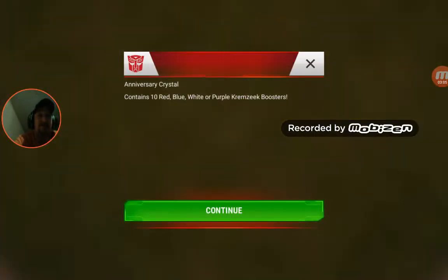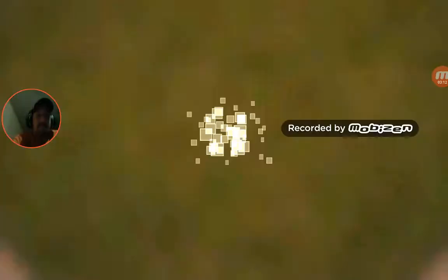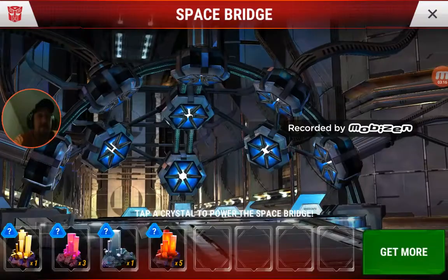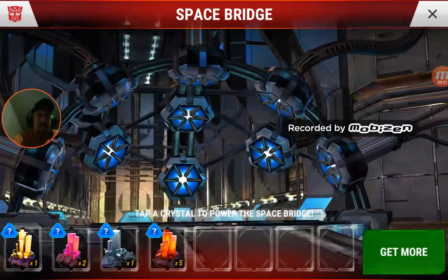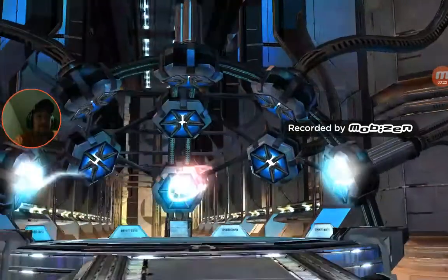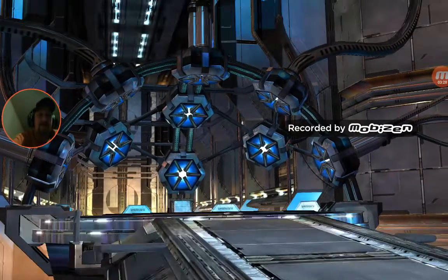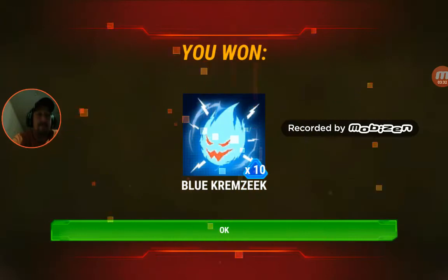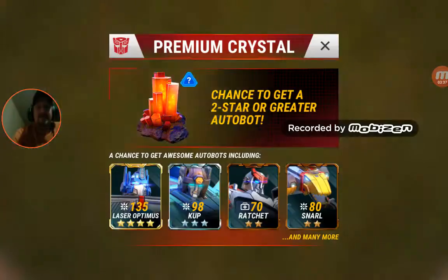These were the anniversary crystals — I'm not excited about them, don't really care about them, but we'll go ahead and take them. We got 10 blue, then 10 purple, 10 red — and is it going to be white? Nope, we're back to blue. So we didn't get any of the white. That happens from time to time.